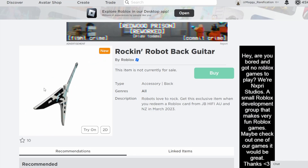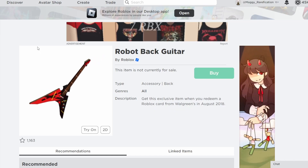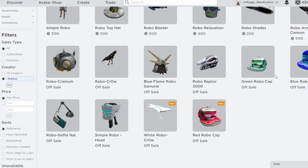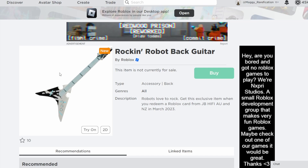Next up we have Rockin' Robot Bat Guitar, which is also pretty cool — it's a retexture of the Robot Bat Guitar. The Robot Cap was a retexture of two caps that are both off sale currently. This robotic theme we're getting with these retextures is definitely a pretty cool choice. If you want to get the Robot Bat Guitar, you can get it from JB Hi-Fi in Australia and New Zealand.